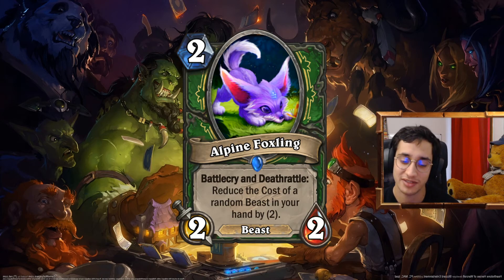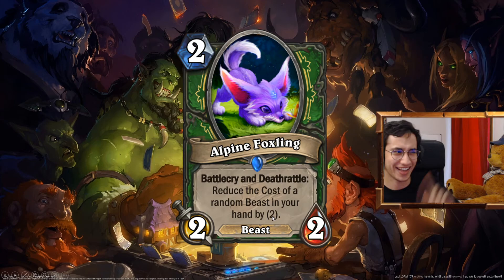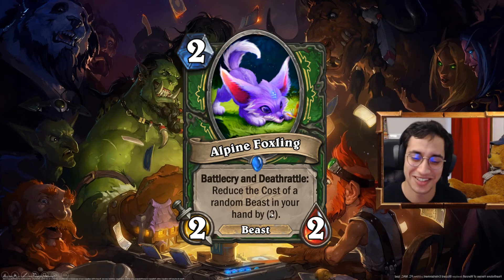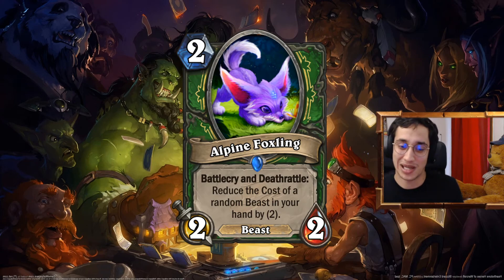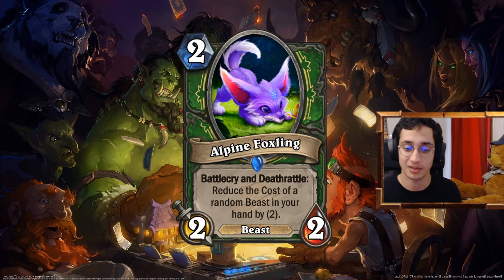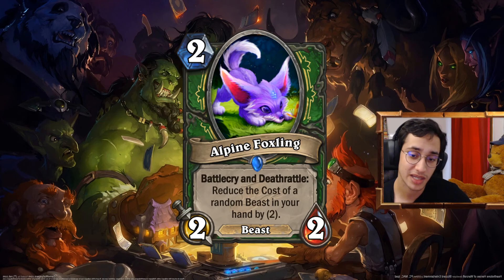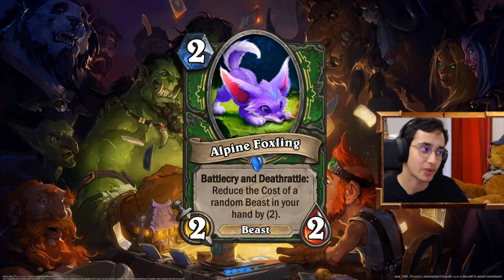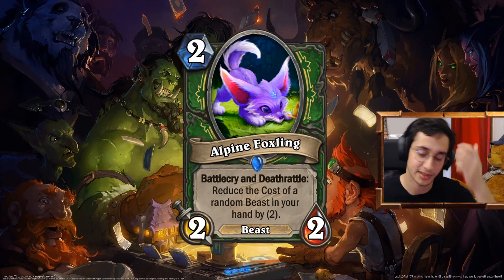Albin Foxlin. 2 mana 2-2 beast. Battlecry and Deathrattle: reduce the cost of a random beast in your hand by 1. At 1 mana reduced it's basically a free 2 mana 2-2 beast in a deck where you have a lot of beasts — it's really good. I'm thinking about Beast Hunter, and even some kind of Deathrattle Hunter that would like to reduce the cost of certain beasts. You can make the Deathrattle trigger multiple times — that's why I didn't want just a Battlecry reduce the next beast's cost — it would be too much, like Foxy Fraud. And I know Foxy Fraud is a good card. Maybe you put it at 3 mana 3-2 with only a discount of 1 on Battlecry and Deathrattle. Sorry for the mistake.